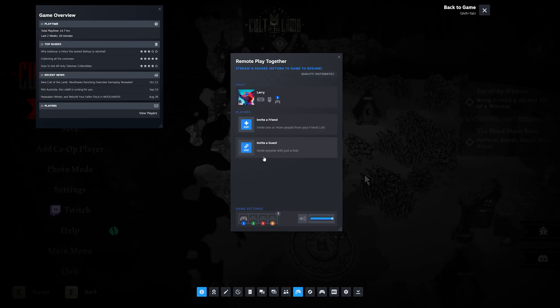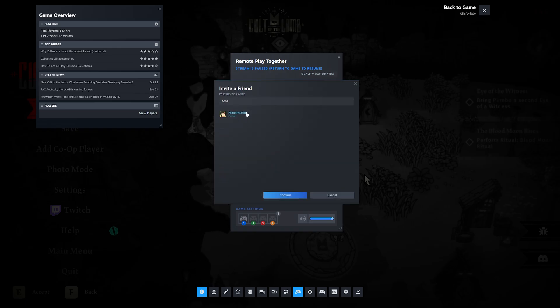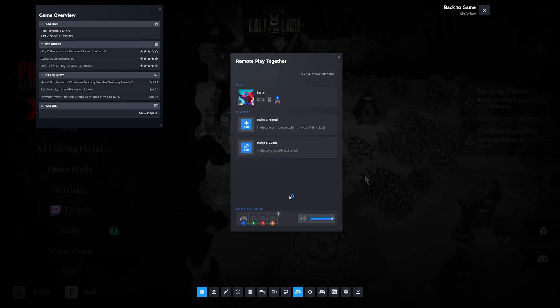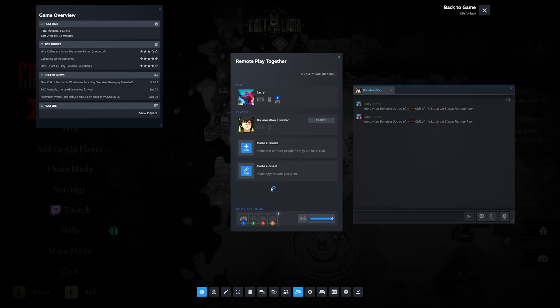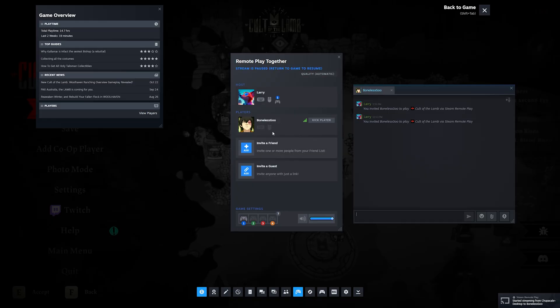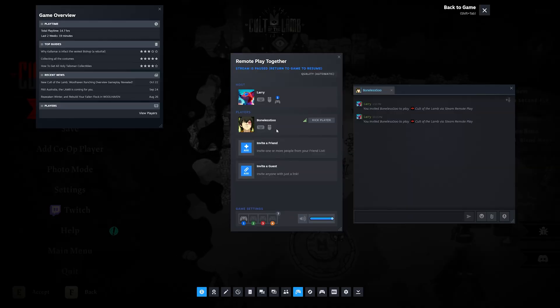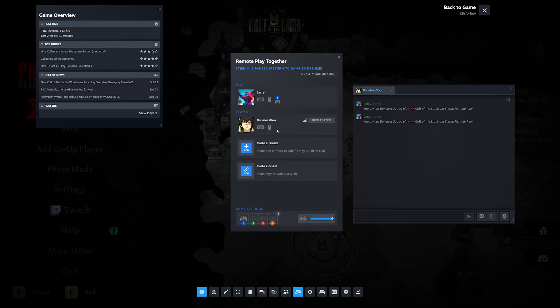From here you can invite your friend, or invite a guest by giving someone who's not on your friends list a link. Click on that, find the person you want to invite, and hit confirm. Once they receive your invite in the Steam chat and accept, you can enable whatever controls you want for them. Right now my friend has a keyboard and mouse plugged in, so I can click on them — they're no longer grayed out, which enables her controls to play in my game.